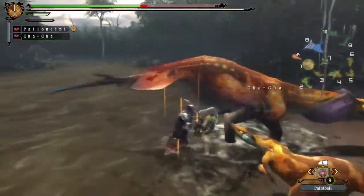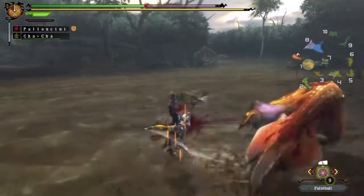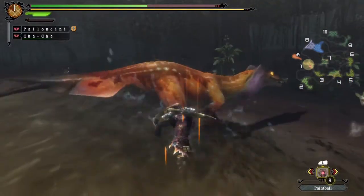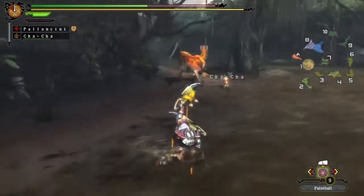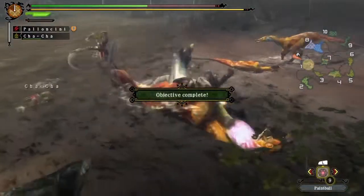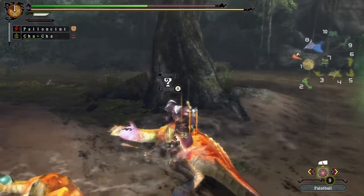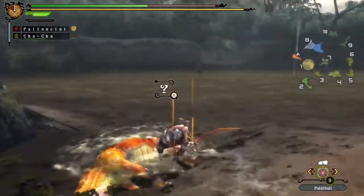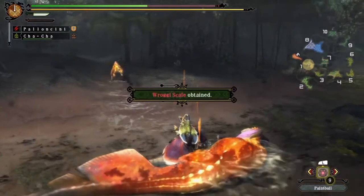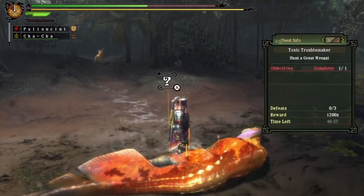As long as you can read those movements, you should be okay with avoiding him. Remember to roll when you need to, and watch out for his adds. He's trying to go after Cha-Cha, and Cha-Cha has just taken it like a man. He's dead already — that was relatively quick and painless. This has been a Game Taco for the Win video tutorial on how to kill a Great Rogi, for the quest Toxic Troublemaker.